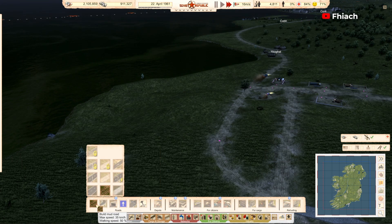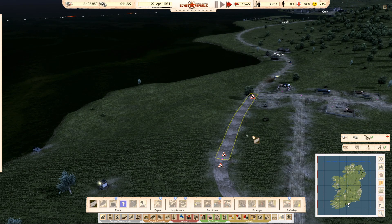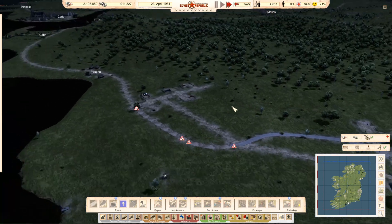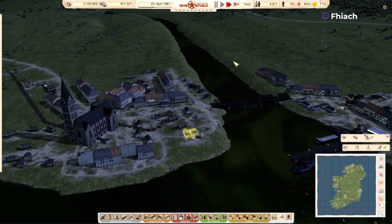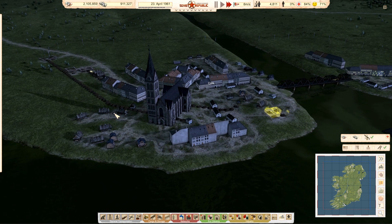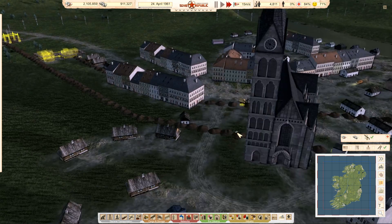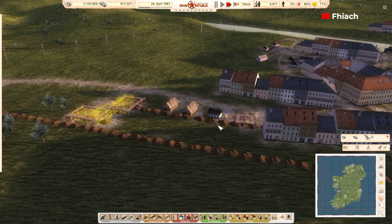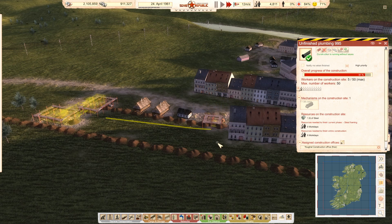I'm going to pop a road over there. There's people in these houses, which is grand because we bought them in. There's nobody over here. If you're dropping people in here, that'd be great. You can see the day is ticking down a lot faster now.